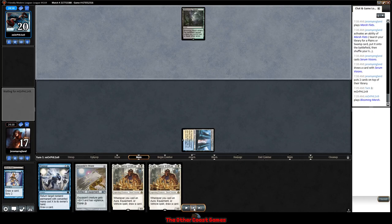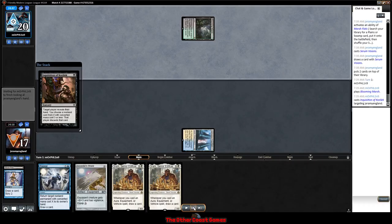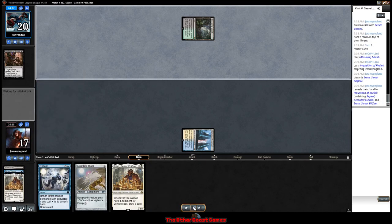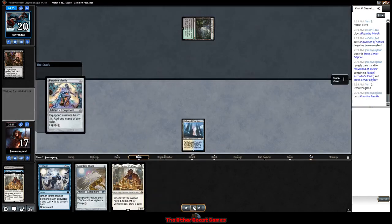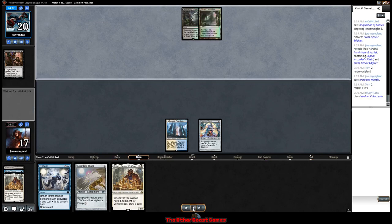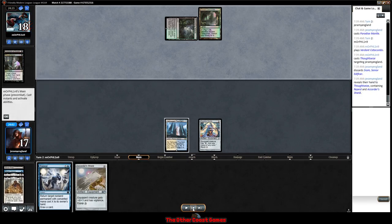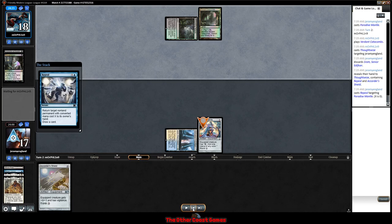Opponent plays a Blooming Marsh into an Inquisition. We're pretty dead in the water — they take one of our Srams. I'm thinking they probably have a removal spell. We draw another Paradise Mantle which I believe I misclicked into playing, thinking maybe I'd draw a Mox Opal. But we ship back to our opponent who plays a Verdant Catacombs and has a Thoughtseize, and there goes our other Sram.